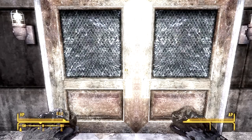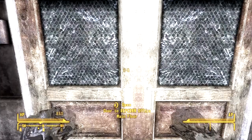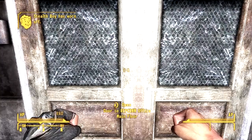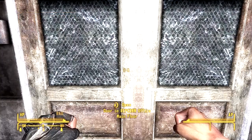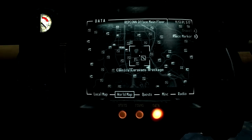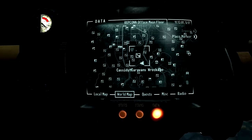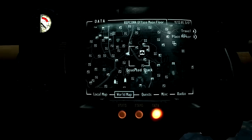Hey, what's up guys, Gamers Walkthroughs here. In this tutorial I'm gonna be showing you how to get the Q35 Matter Modulator, which is a plasma rifle but it's better and it's worth a lot more caps. You want to go into the REPCON facility or headquarters, which is right here in the middle of everything — it's by Crimson Caravan, Followers Outpost, all this.